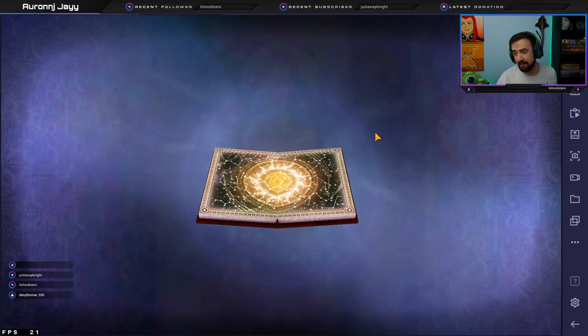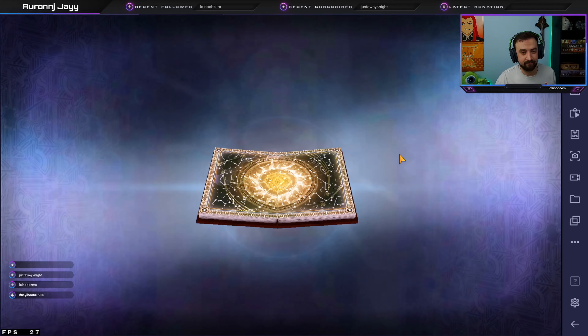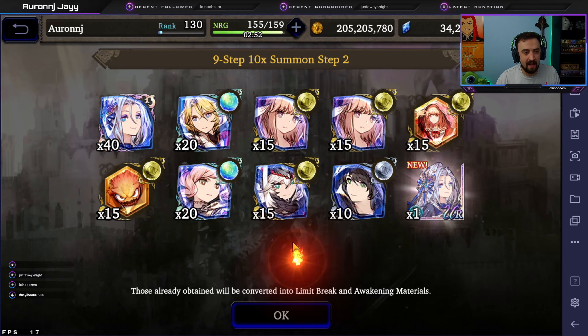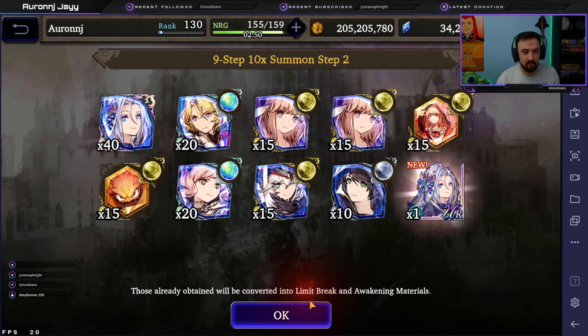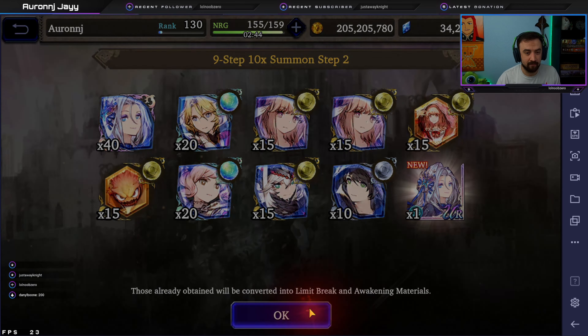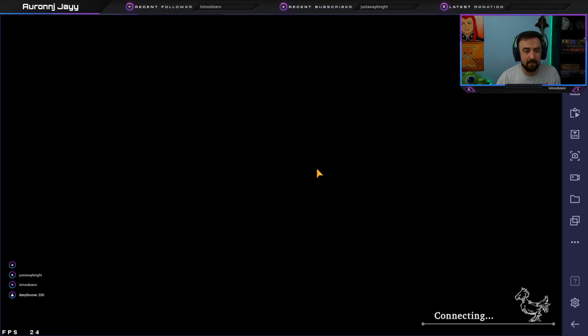So that pull was super worth. We got Vic and we got a dupe's worth of shards for Vic. The game wants me to do a review — I'm tempted to, but I'm recording a video. So do the review, hook me up. This banner is way worth it.